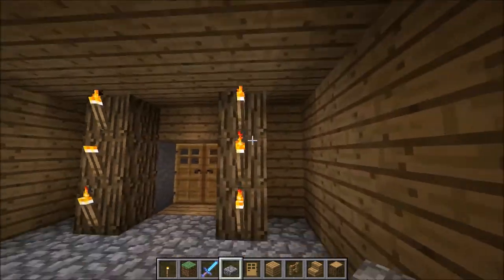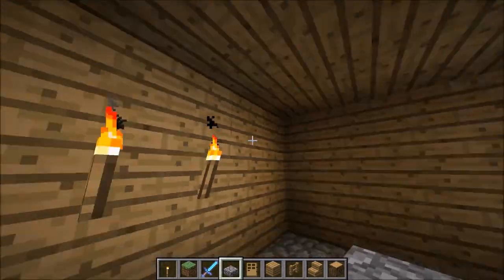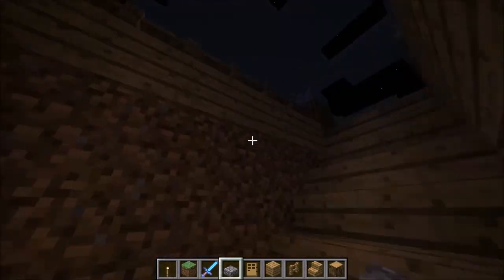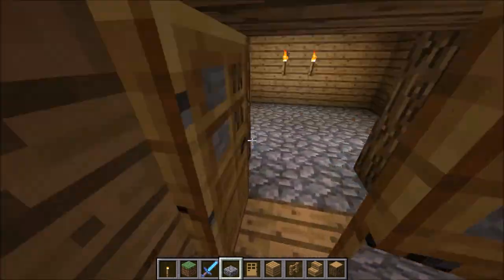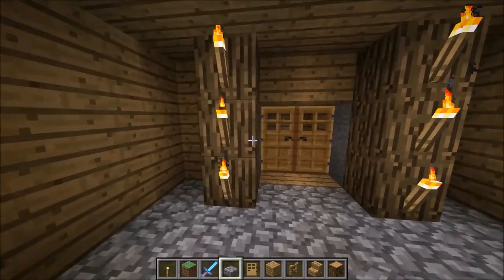Once you've done that, it should look something like this. At this point, the main underground structure is finished — so this will be the little house area and you can start putting in the decorations.